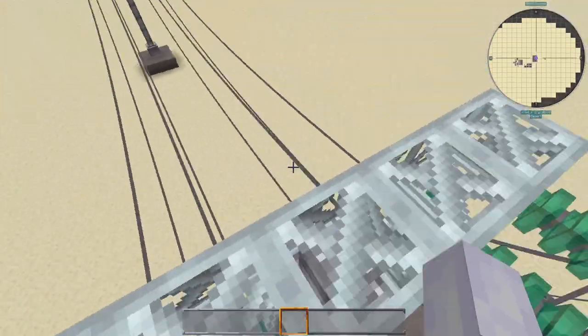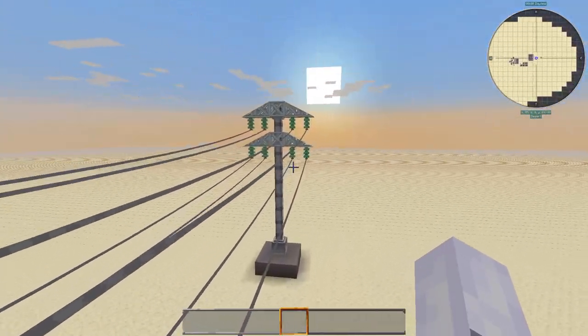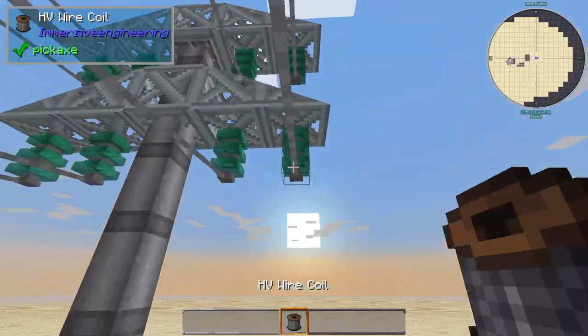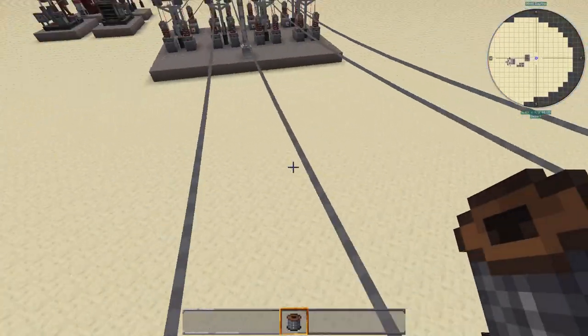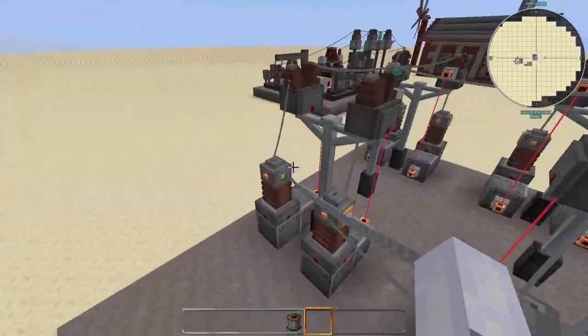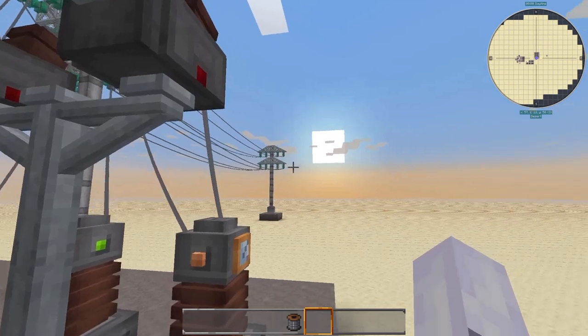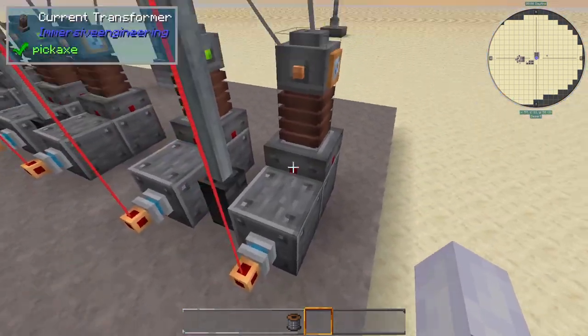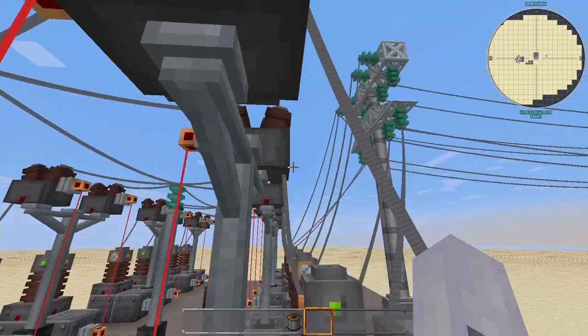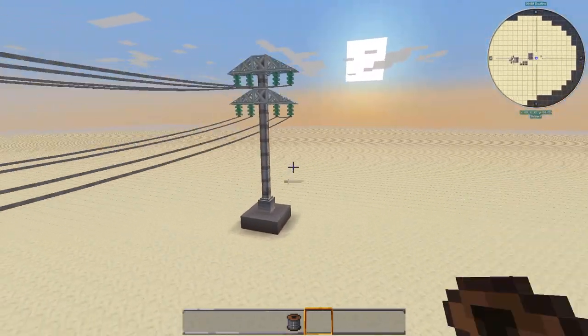You can also build proper large-scale power lines, just like a real power grid. Make sure to keep the lines separated — don't build wires connecting separate lines together. Because if you do, even if you disconnect one breaker, it will simply draw power from the other connected side instead, which is a problem. So don't do that.